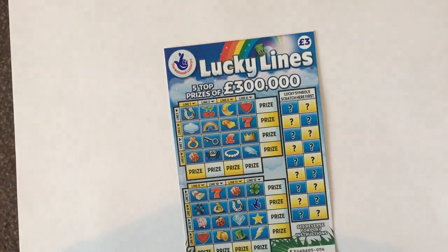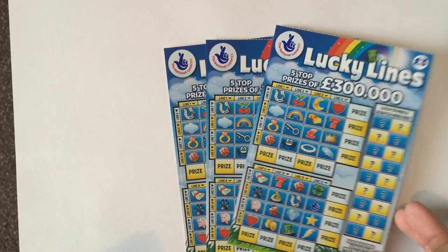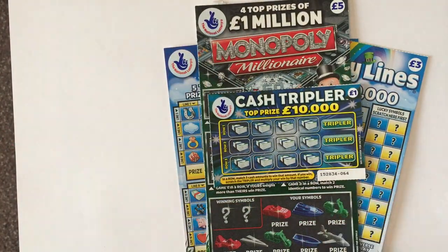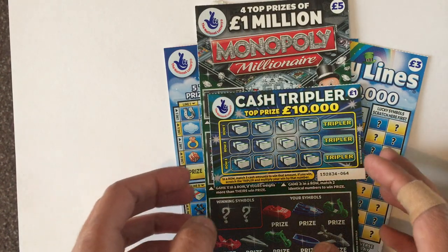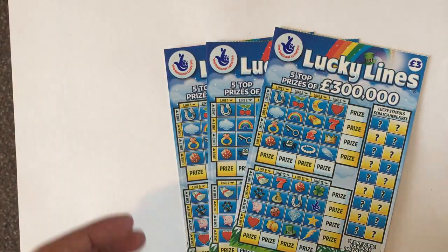Hi guys, back again with Mixed Card Sunday, week number five. Today I managed to get hold of the Lucky Lines so I decided to buy three. I also bought one Monopoly and one Cash Tripler to round it off to 15 pounds. Hope everybody's enjoying my videos so far — it's been fun making them. Should we start off with the pound one? I think we should, and then go over to the new Lucky Lines.